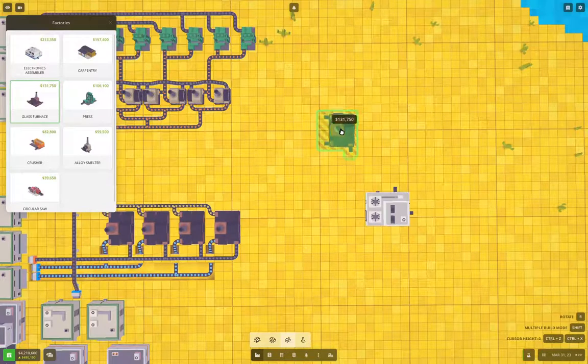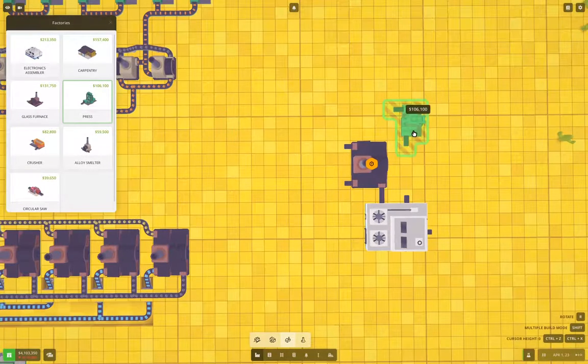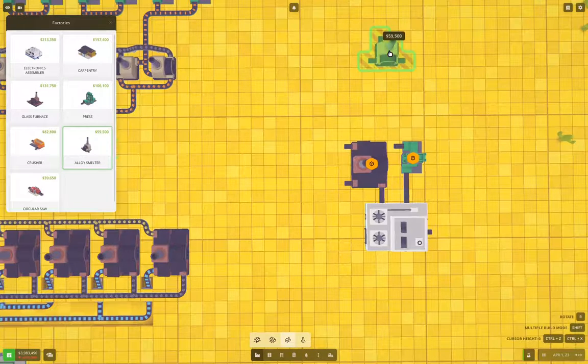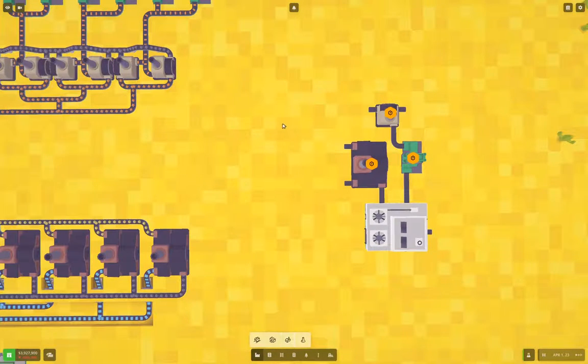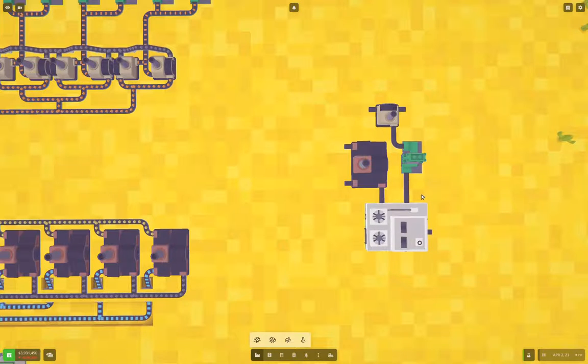We need a glass furnace, which is going to take coal in. And if we add a press coming in like this, we could do that. And then we need a smelter coming in like this, maybe. So this would give us copper bars into wire, and this would give us sand into tubes. So we need to bring coal in up here, sand in here, copper in up there. Well, that's quite an operation.